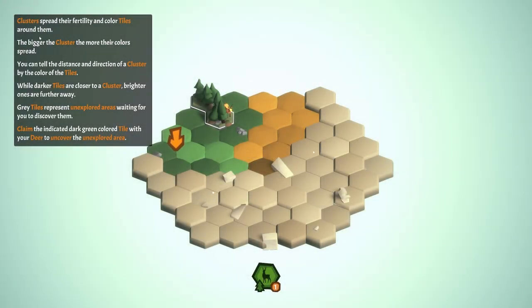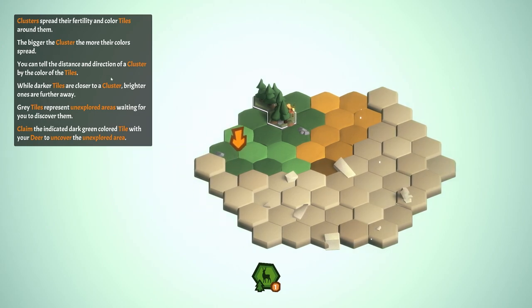Clusters spread their fertility and color the tiles around them — the bigger the cluster, the more their color spreads. You can tell the distance and direction of a cluster by the color of the tiles: darker tiles are closer to a cluster, while brighter ones are further away. So dark green is closer to a cluster than light green. Gray tiles represent unexplored areas waiting for you to discover them.